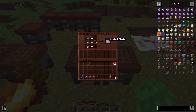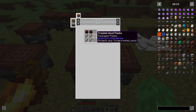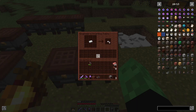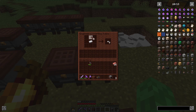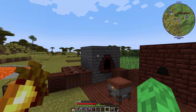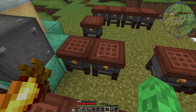The windmill is pretty similar. It requires eight windmill blades, which are made from three treated planks and four sticks. Then you do the same arrangement except around iron, so you can do wind power a little bit earlier — as long as you have a coal coke oven and haven't gone into the nether yet. You do still need treated wood though.